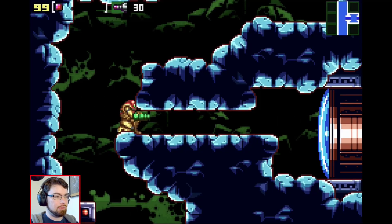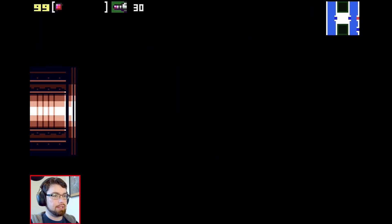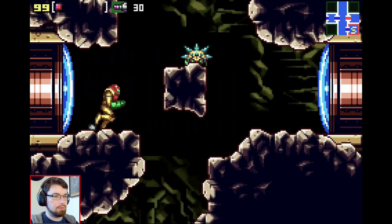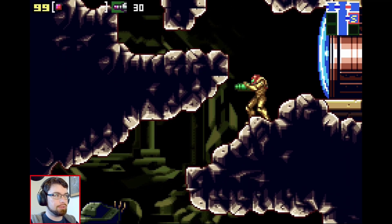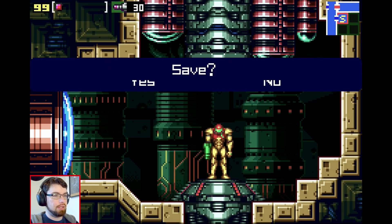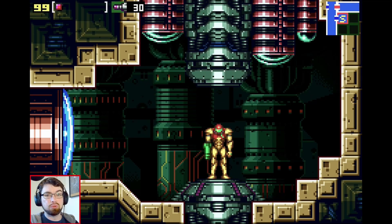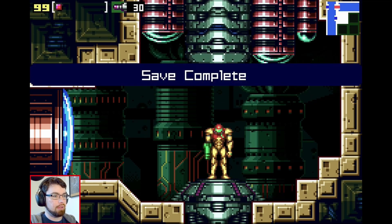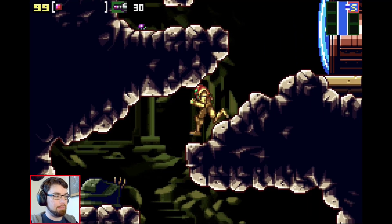Gun this way, down, and then far right. Interesting that the map still shows the red missile doors as being red missile doors, even after they've been hit once and are now just blue beam doors in function. Noticing that on the map there.